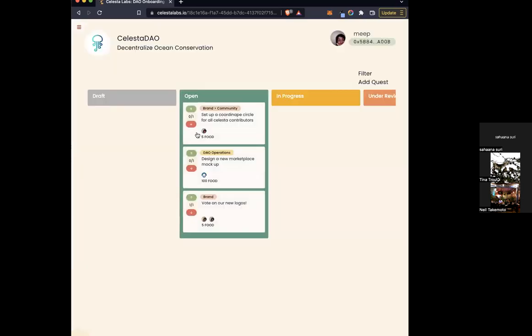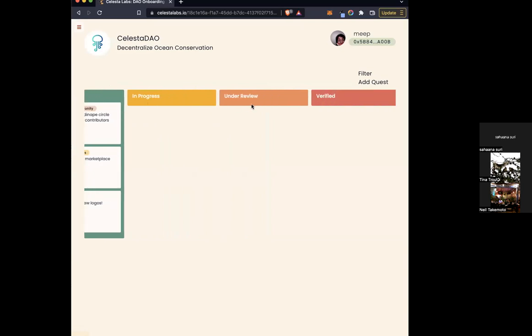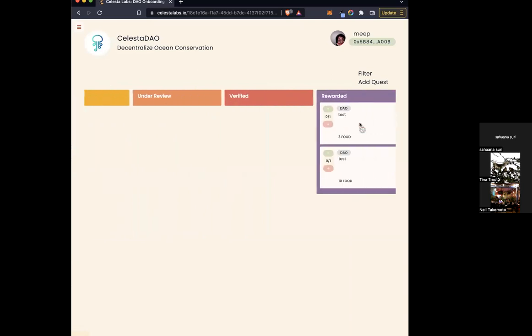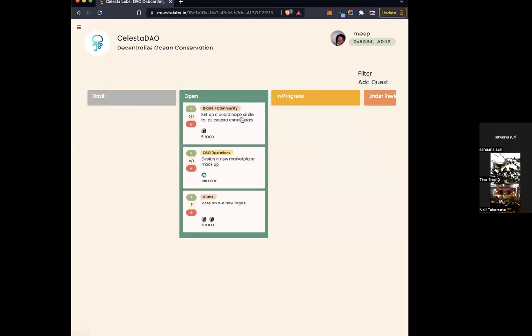Kanban is a bit nicer to look at. Here you can see each quest is either a drafted quest, open quest, in progress, waiting for a review, verified, or it's been rewarded. You can drag and drop them wherever, depending on if you're working on it or not.